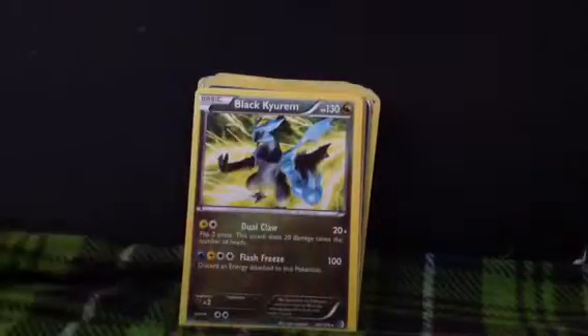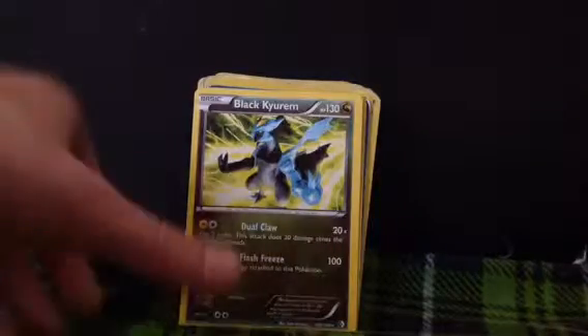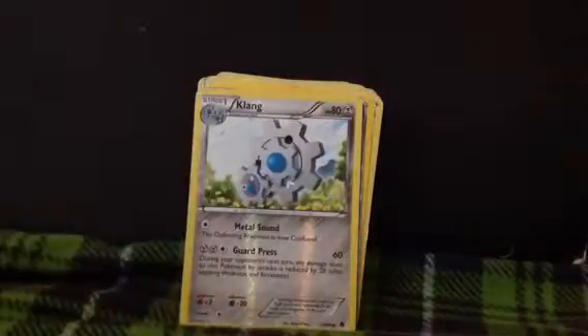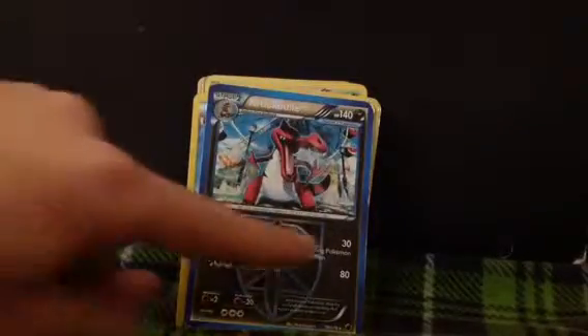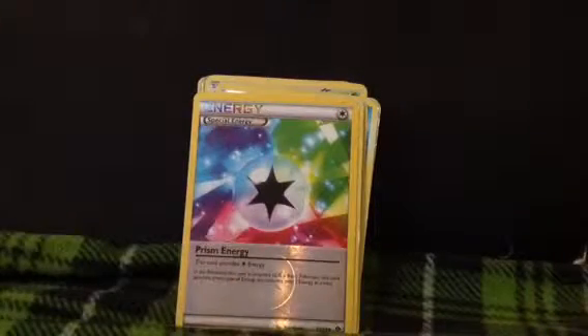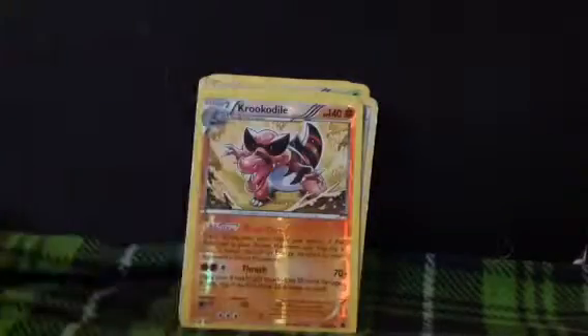That's a good card, I really love it. A Zekrom. A Black Kyurem. My sister has my Rush Kyurem, but as soon as I get that back from her I can show you it. A Thundurus. A Klang. A Team Plasma Krookodile. The way you can tell it's Plasma is it actually has a P right down in the background.